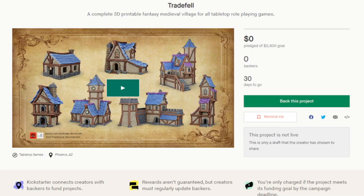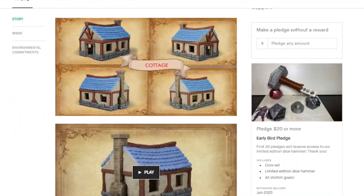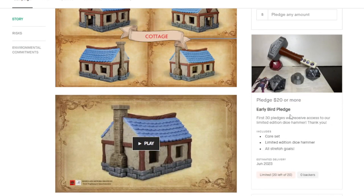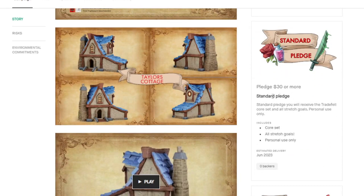Here's the preview Kickstarter page. This is likely going to change by the time it launches on the 1st of May, but you can at least get an idea of what's going on. It is going to last for the entire month, but you can sign up to be reminded once the project goes live. Here is an early bird pledge that's going to be $20 — there are only going to be 20 of those, so make sure you pledge at the very beginning. And you're also going to get this dice hammer, which you can store dice inside of.